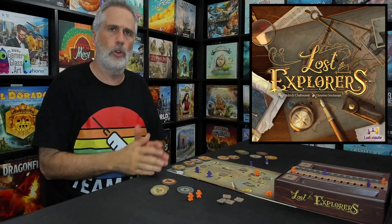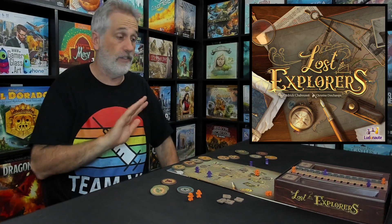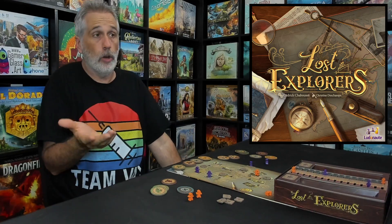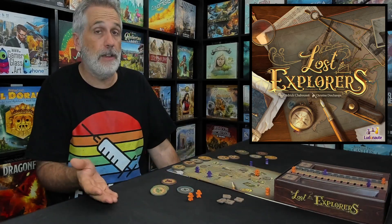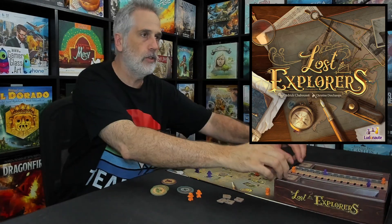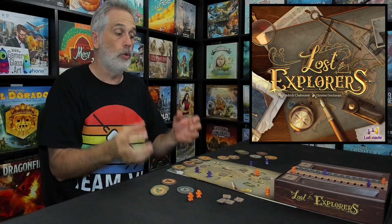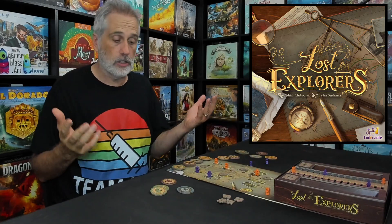Games that are quicker, easier to play, and Lost Explorers is definitely one of those. It's very light, very fast. Every turn — it's a worker placement game at heart. You've got potentially three, maybe four workers, depending on how you evolve, and you split them between gathering the resources you need to be able to send them out to various places in the world so you can score points.